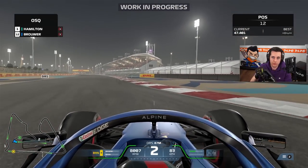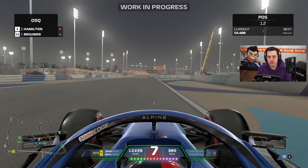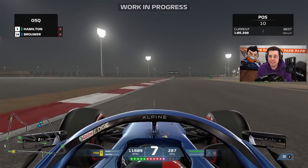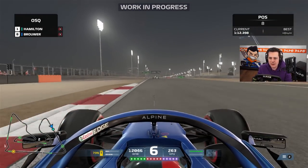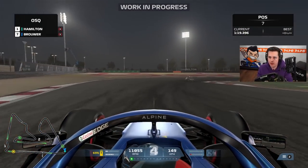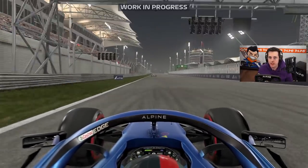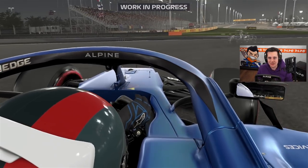Even when you're not hitting the curb it's a lot easier to lose the car now. We're currently in P12 — we don't have the quickest car, but I want to be in the midfield to put on a good battle and see how the AI behaves. Getting through the last sector, closing in on Hamilton — we're currently in P10. Getting into third gear, keeping the car rolling over the curbs. It feels just a little more comfortable and you can lean on the tires more and brake later. We cross the line — it's a P7!